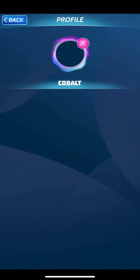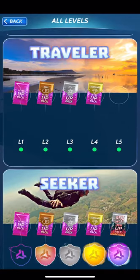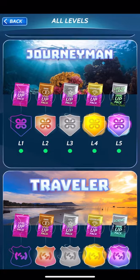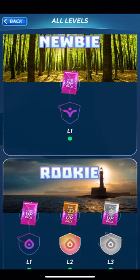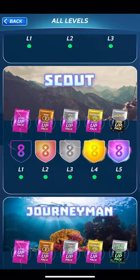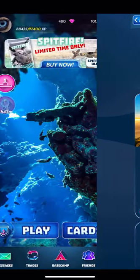Leveling up is probably one of the best ways to get coins, so do level up as much as you can. Leveling up happens through getting cards which gives you XP, or playing games to get XP. Each time you level up you will get a pack and increasingly more coins.